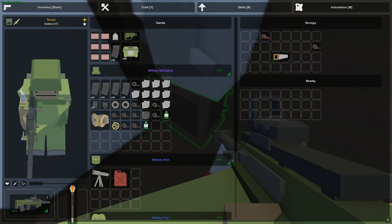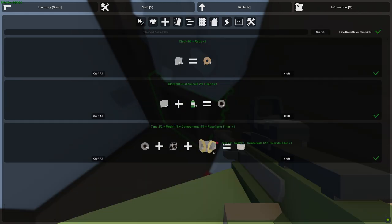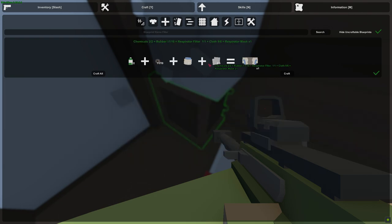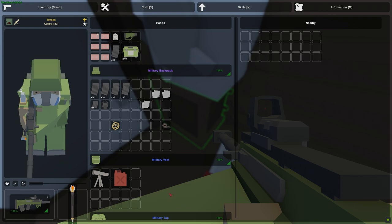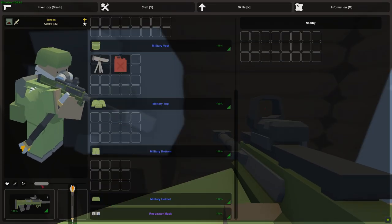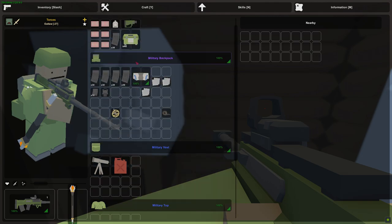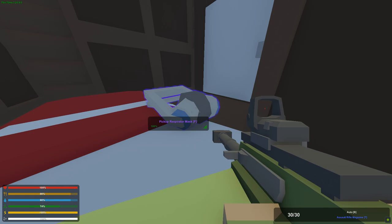Alright, let's do it. If my calculations were right, I am able to craft one filter now — perfect. And with that filter, finally, I am able to craft a respirator mask — a gas mask. There we go. This is the item I have been grinding for quite a bit today. Finally, here it is boys — a respirator mask. Pretty cool.